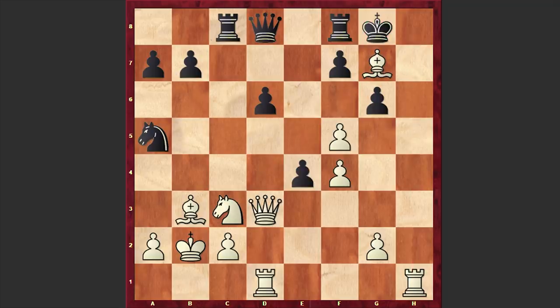That's why after Bxg7, Black recaptured on g7 with his king, but after Nxe4, Black resigned — because the bishop on g7 is pinned down and White's attack is simply irresistible. And we have a resignation.